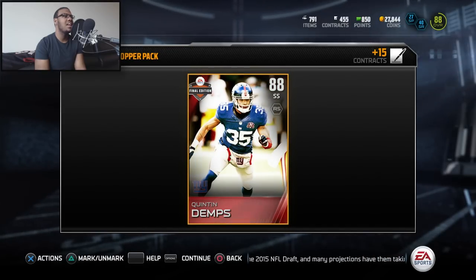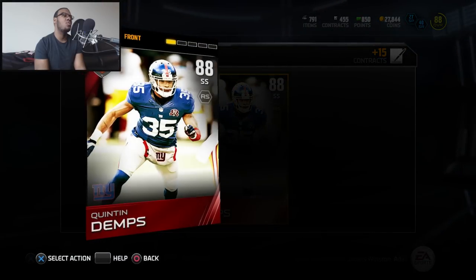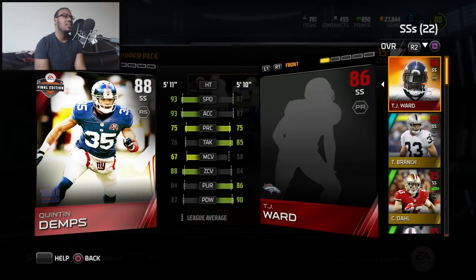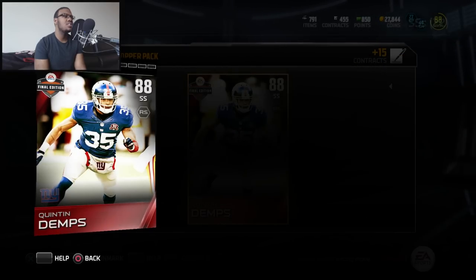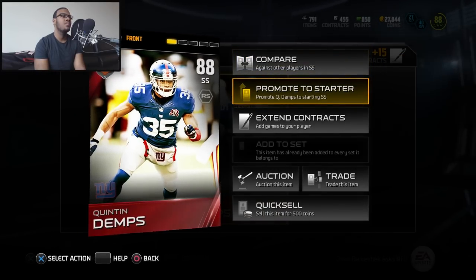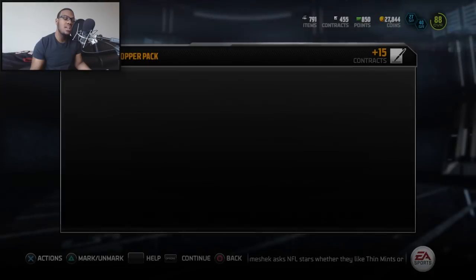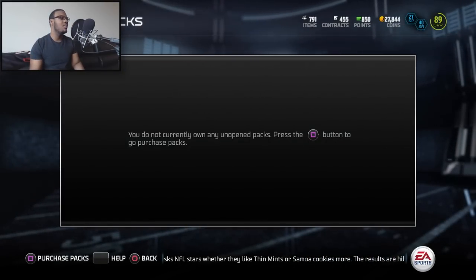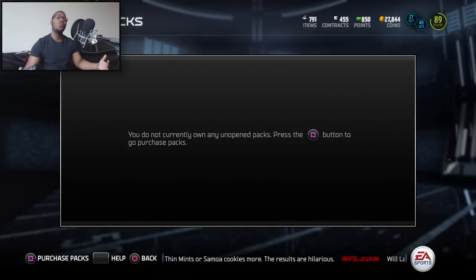Right here we get a Quentin Demps as our final edition topper — 88 overall strong safety. Let me compare him real quick. Definitely an improvement from TJ Ward. So I guess you could say this pack opening was not bad at all. As always, I want to thank you guys for all the love and support in this series. If you enjoyed this pack opening and you want to see more, slap that like button for your boy Gento. Subscribe if you're new — thanks for watching.